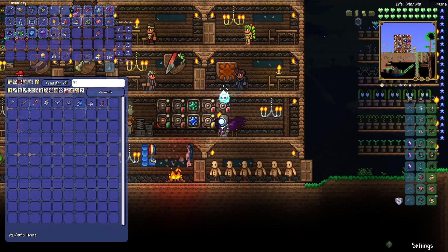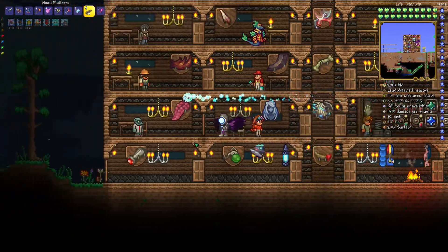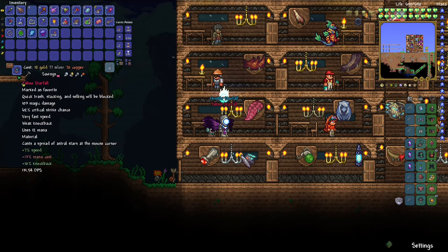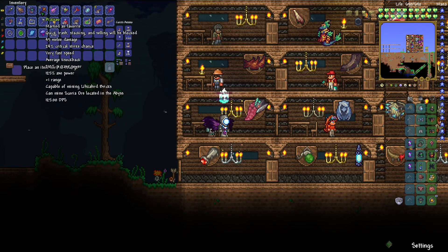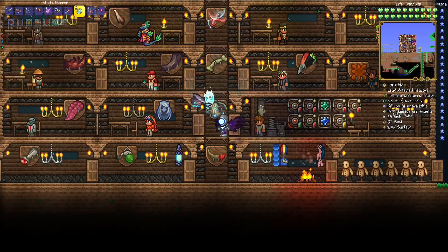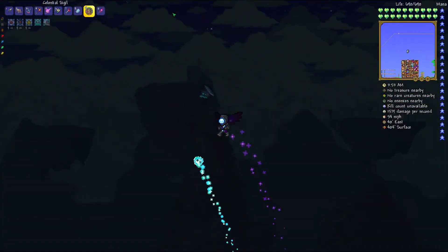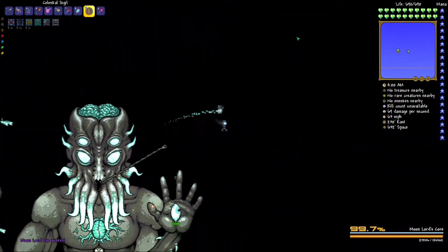I don't like having a ton of weapons - these ones are fine. Now I just need to reforge this magic weapon - shoddy, nimble, taboo, strong, superior, godly - it's always like this, let me go one more and then I get the best reforge. Okay guys, you know what I think it's time for now - it's time for the Moon Lord. I got a celestial sigil and I have 10 minutes worth of buffs left so I don't think I need to get any more.